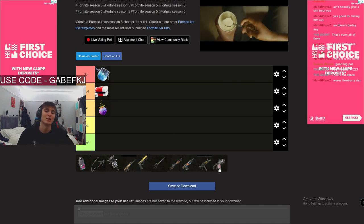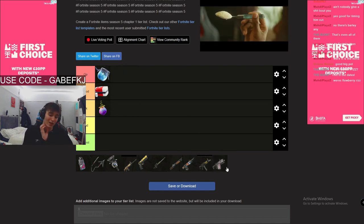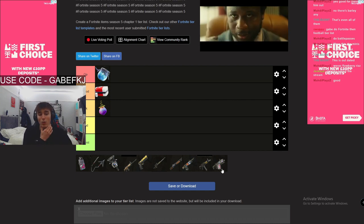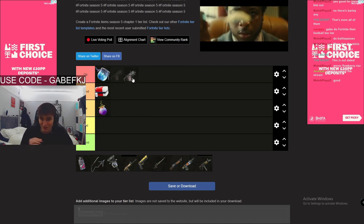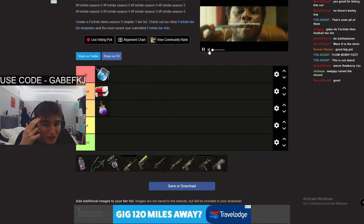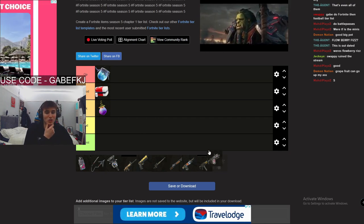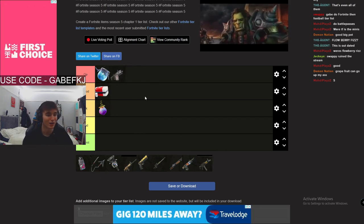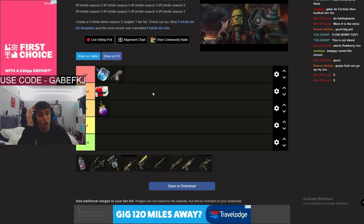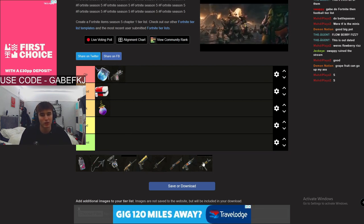Burst SMGs — these are decent. They used to be trash but now they're actually really sweaty, like they're so OP. I'm gonna say burst SMGs are honestly OP tier. There's nothing wrong with them, they're not too OP and they're not bad at all — they're amazing. Maybe they should be nerfed a tiny bit.